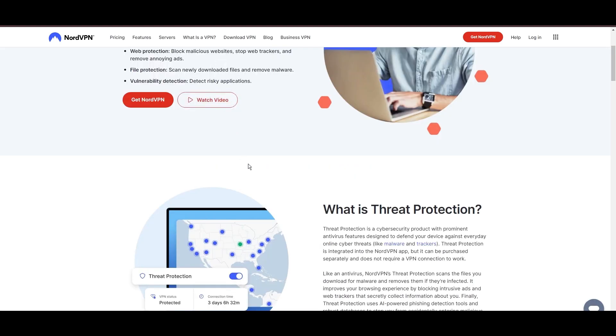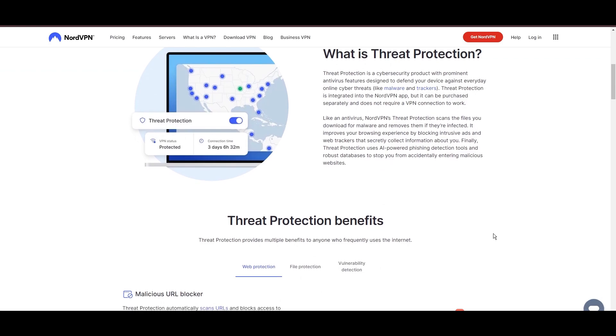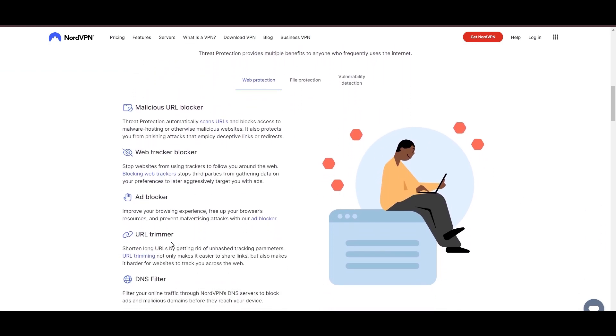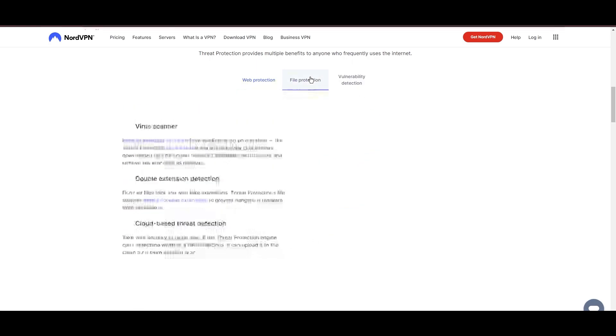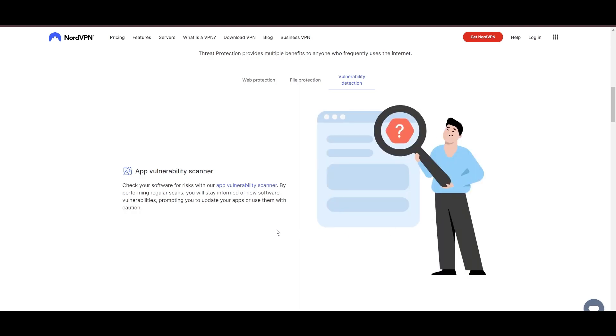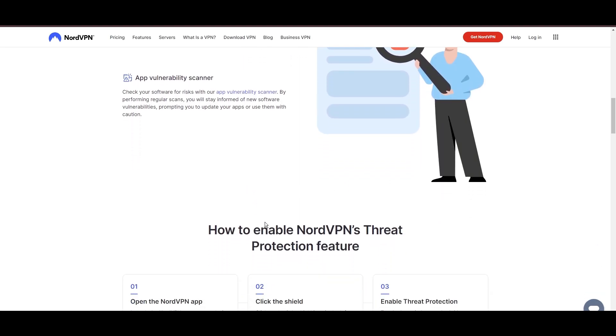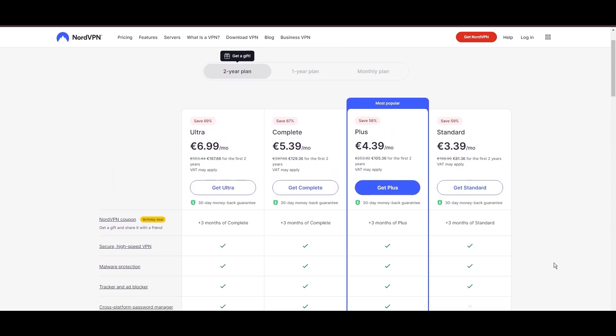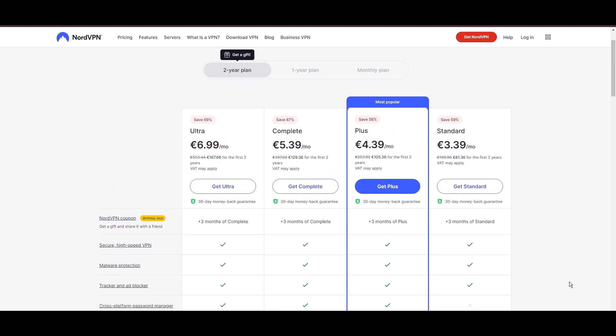NordVPN's commitment to security is evident through its comprehensive suite of features, including military-grade AES-256 encryption, a reliable kill switch that safeguards your data if your VPN connection ever drops while playing, split tunneling capabilities, and obfuscation tools. Despite offering a premium service, NordVPN remains accessible with plans starting at $3.39 per month.